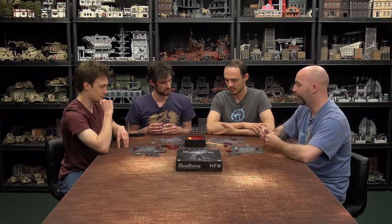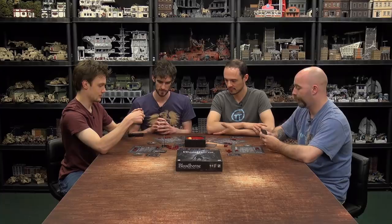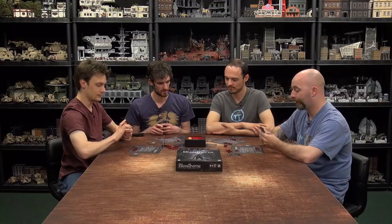Ryan is back in the Hunter's Dream — heals to eight, picks up discards, and takes the Repeating Pistol. He needs to discard a card. A new card appears — Bolt Paper: acts with the combined damage of all weapons used. That's a massive swing card. Ryan discards Hunter's Pistol and takes his Hunter's Dream back in hand.